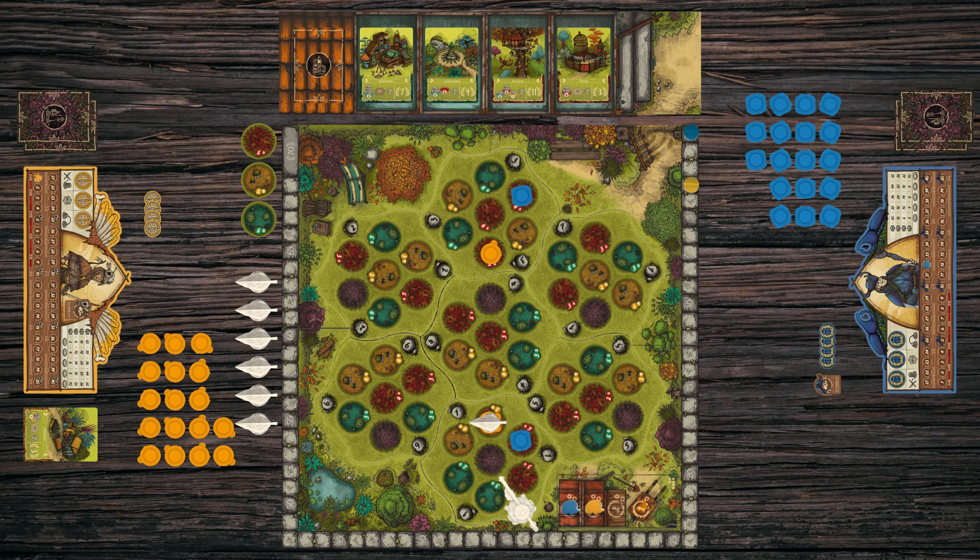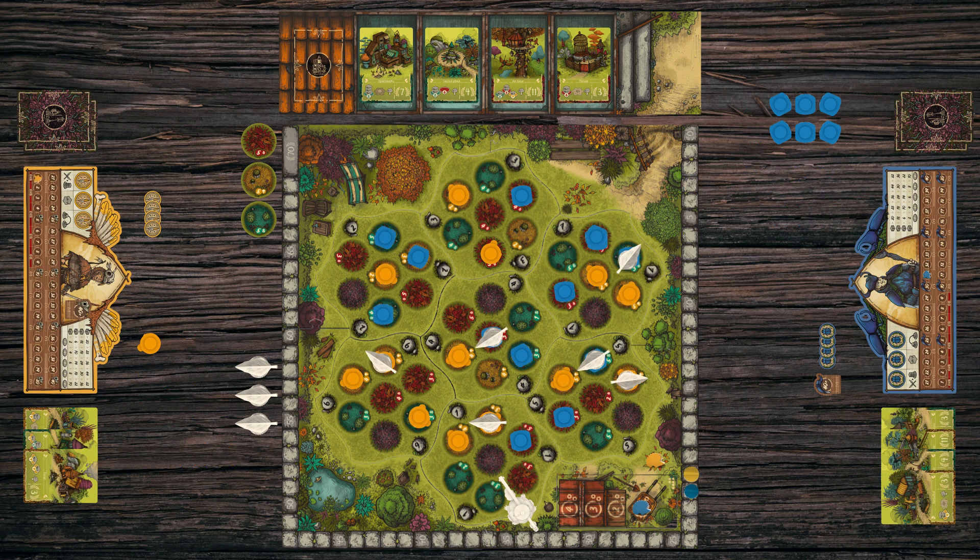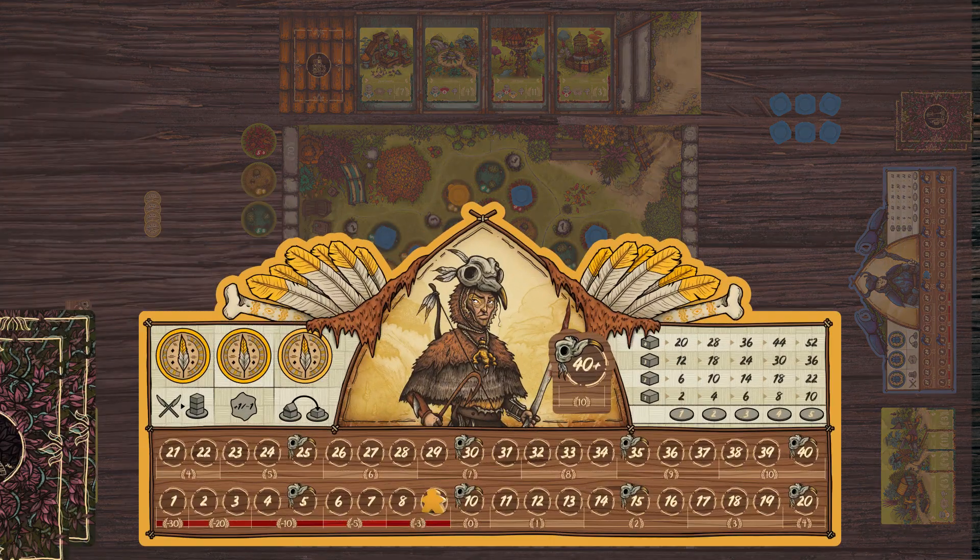Then set up the next round: the last player becomes the first player and their opponents' pieces are moved to the side of the turn track. When a player places the last floor from their reserve, the game ends. Regardless of whether they then abandon a building as their second action or not, the current round is finished as normal, the territory control step is completed, and the players calculate their final score.